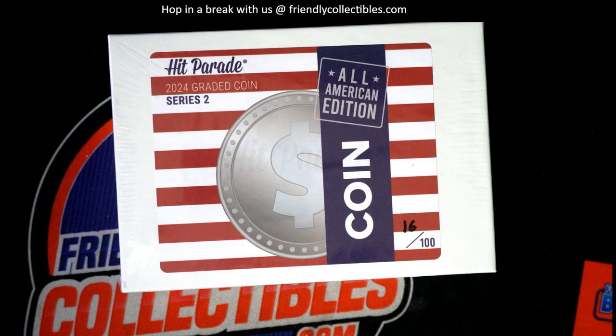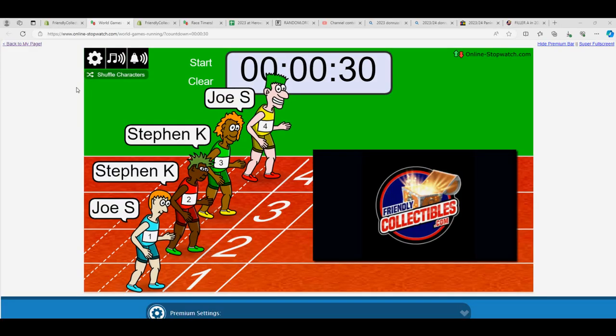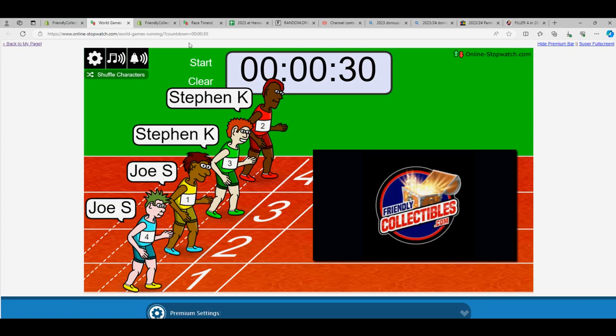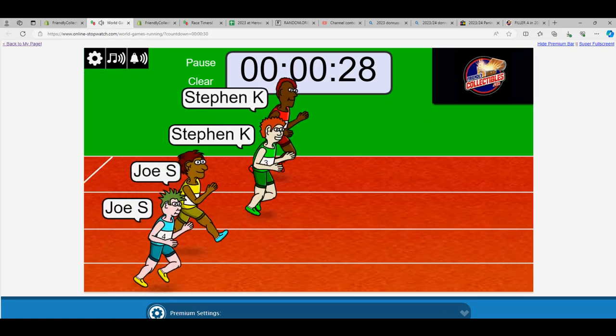This is going to be All-American Coins filler right here. We've got four racers, and the winner of this race is going to get four spots in the breaks. We've got one, two, three, four, five, six, and seven. And off to the races we go.